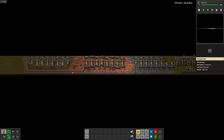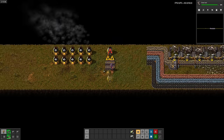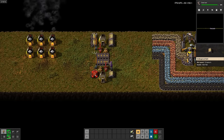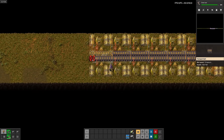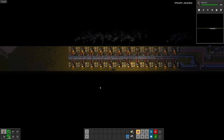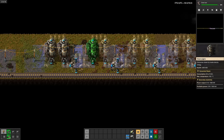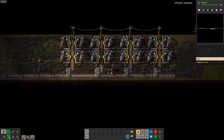There we go. Now let's get started on the smelting arrays for iron, copper, and steel. Due to the limited room, we'll need to put underground belts between the furnaces if we want to get all of the ores through. And it sure does make these smelting arrays expensive. Power is dying. Let's go expand it. Hopefully that'll do the trick. And more coal mining just in case.